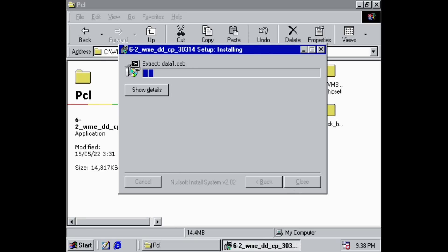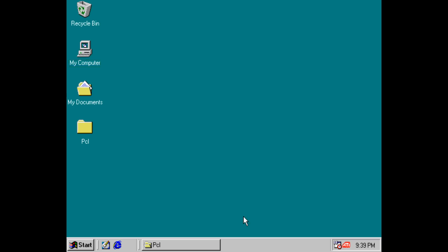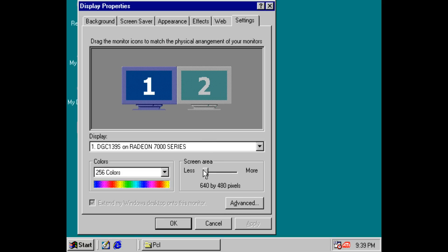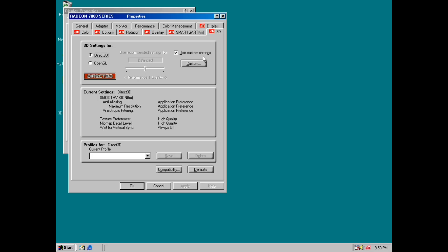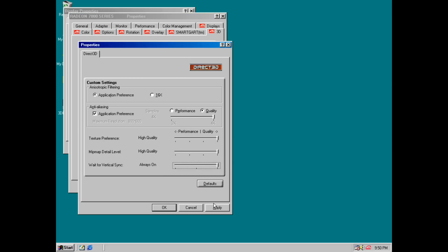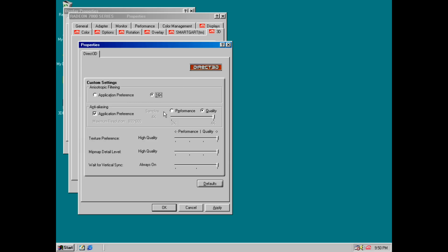The next drivers I recommend are the graphics drivers. I got the latest video drivers from the AMD website. After installing them I set the resolution and the color depth. You can also have a look in the driver options — maybe enable anisotropic filtering and play around with the vSync settings, depending on what games you want to play or if you're benchmarking.